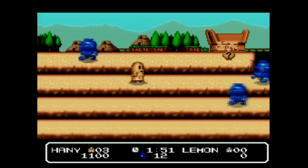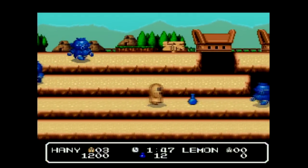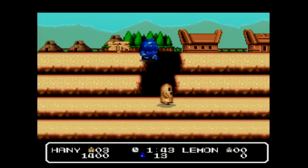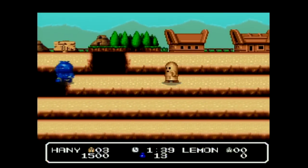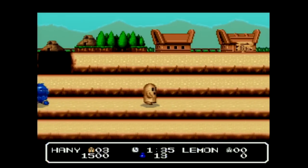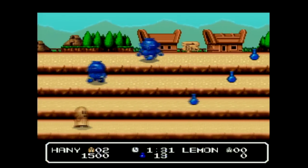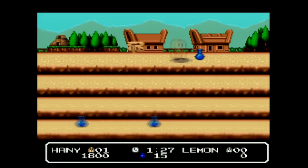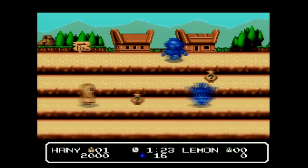I died already, so I can tell this is going to be one of those games where it's not easy to talk and play at the same time. The concept is pretty simple — the levels have these four planes, and the enemies will come down from right to left. You can jump over them, which is a bit tricky, or you can sort of kick them — unsuccessfully, like I just did.